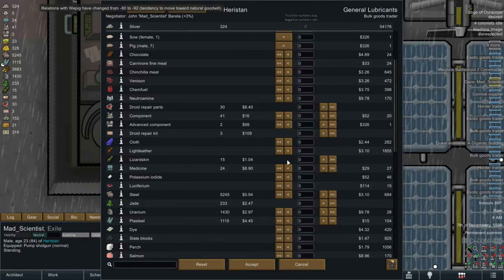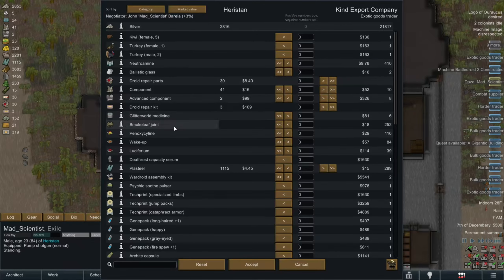And you know what, while the boat goods trader is here, let's sell off some steel. I don't think I need three thousand of it. And just clear out the salt pile that way. Hmm, what else do I need more of? Well, there's the advanced components. Yeah, I'm just going to start buying advanced components. But it's not a great trader.